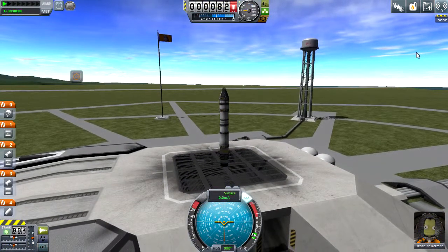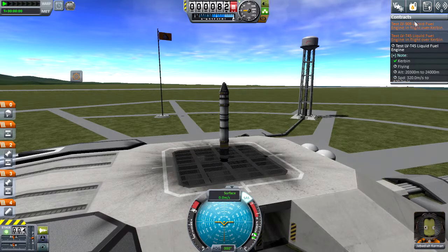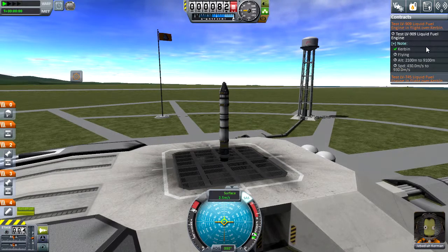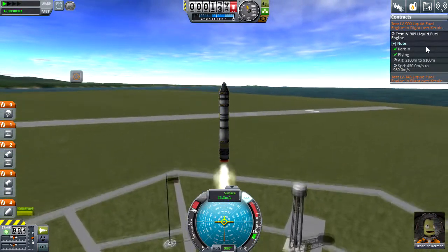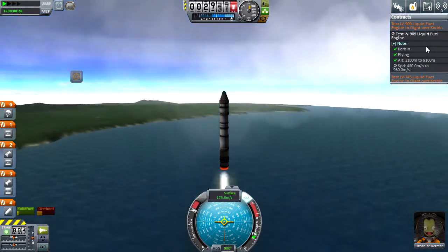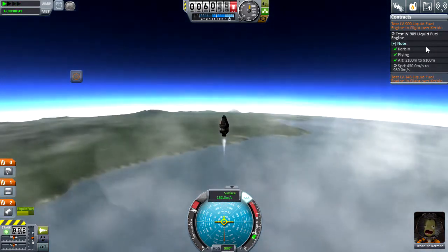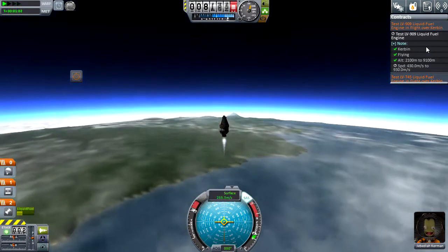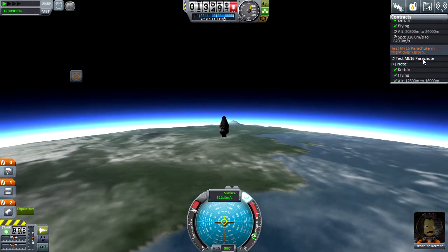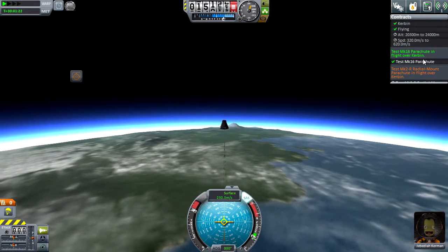This one I was trying to test out the LV-909 liquid fuel engine, but with a lot of these it's really hard to get all of your parameters lined up at one time. You may have altitude correct but you end up missing out on your speed. I had a backup though — instead of getting the engine test to go correctly, I went ahead and tested the parachute, so I still managed to complete a contract, which was good.